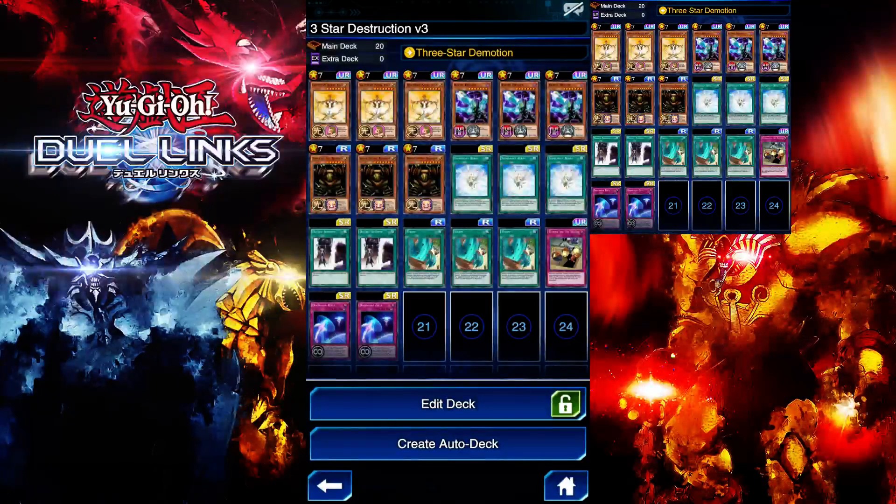Basically the meta right now is Harpies and Three-Star Demotion, and this is a free-to-play-friendly deck. Any free-to-play player can build this deck, which is why I'm using it since I'm a free-to-play player. I'm limited in the decks I can make, but this deck is so much fun. Let me show you guys some footage I gathered using this deck — two matches, and they're pretty hilarious.